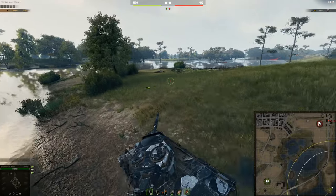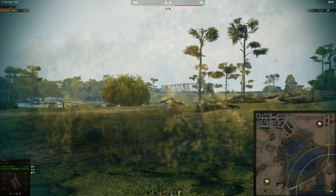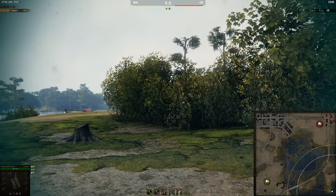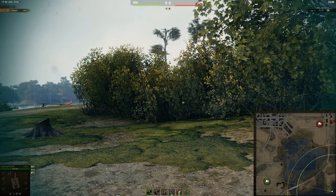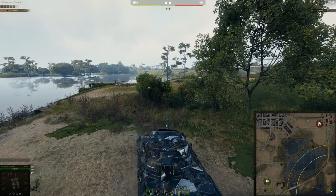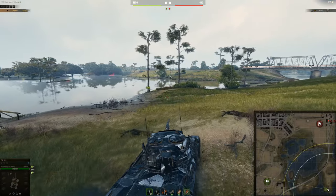I'll show you two other spots if you want to sit a little bit further back on this side. The first spot is over here — from here you can have very good vision on anyone over here. You can go all the way back to make the bush solid and then go around like this and get some good shots on people. Sit here in your STB-1 and you're pretty much good.